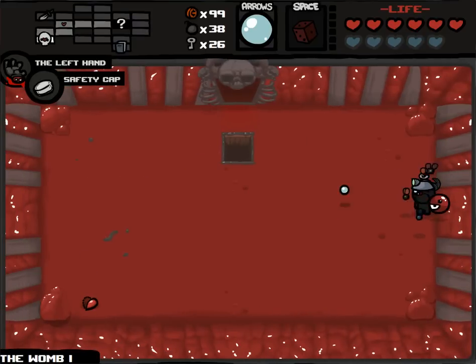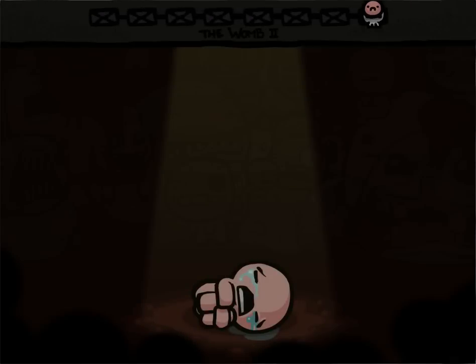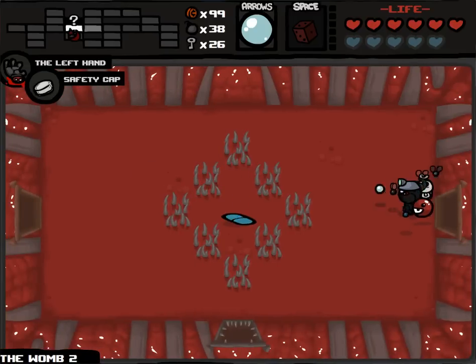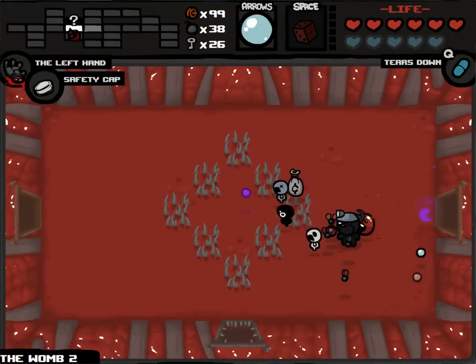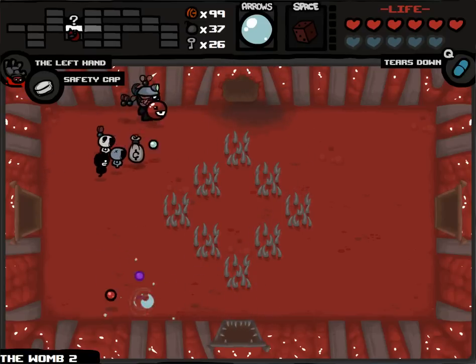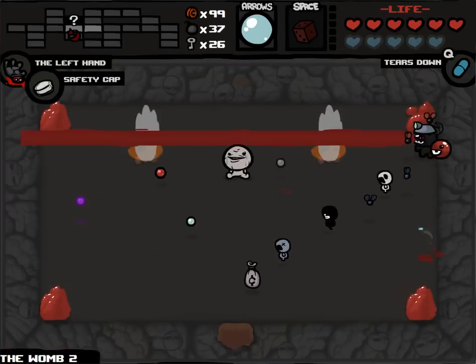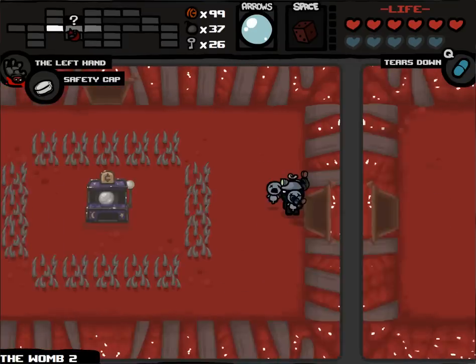Thanks to all the tears up and max tears I've gotten, normally Brimstone would charge really slowly but now it's charging incredibly quickly. That's great - this is gonna do more damage than you knew existed. Tears down - great. More damage than you knew existed, I have lots of stuff shooting with me, and this is gonna be great. I'm probably gonna two or three shot Mom's Heart most.